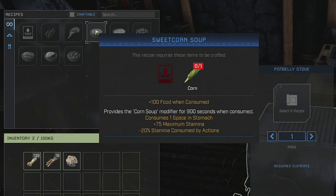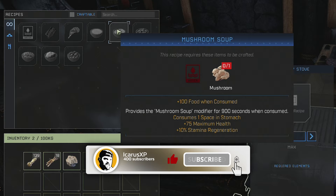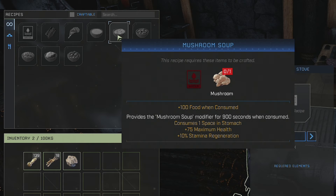Mushroom soup again gives you 100 food when consumed and requires just mushrooms and water. It provides the mushroom soup modifier for 15 minutes — 900 seconds. It takes one space in your stomach and gives you 75 maximum health plus 10 percent stamina regeneration, so your stamina is going to regenerate faster.